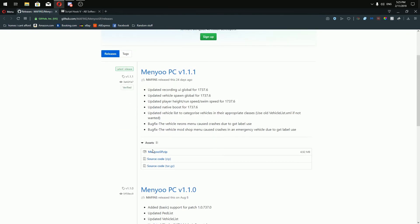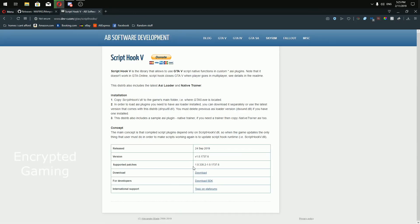Once you get to this website you want to click 'Menu SP', standing for single player only, because this can't support multiplayer unless you want to get banned. Click that and it starts downloading. Now you go into Script Hook and go all the way down to Download — not developers, not international support — just download.